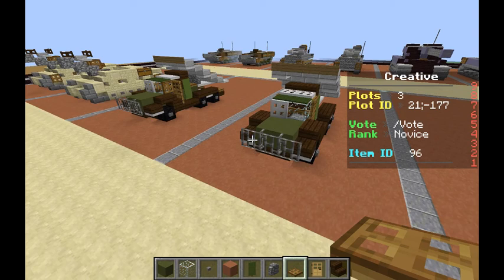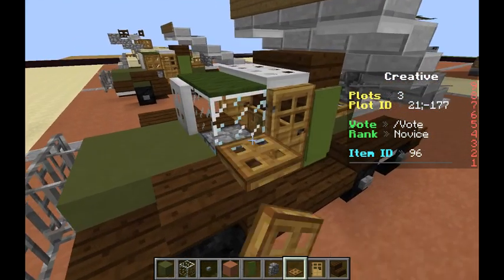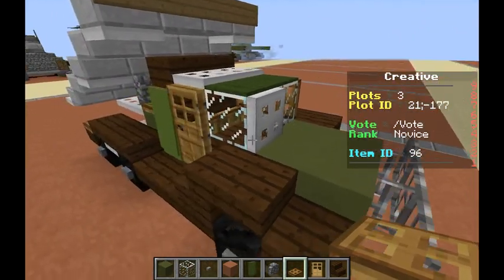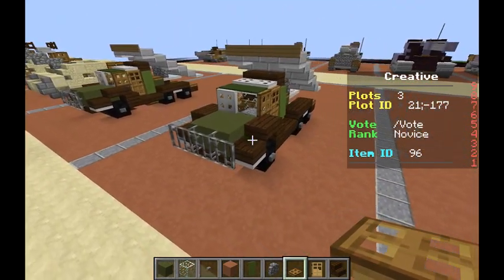Make sure to look out for another tutorial coming out later today. And I'll see you all there. Peace. Had a derp moment again — put a wooden trapdoor here, and a wooden trapdoor here on the sides of the windows. Now we're done. Peace.